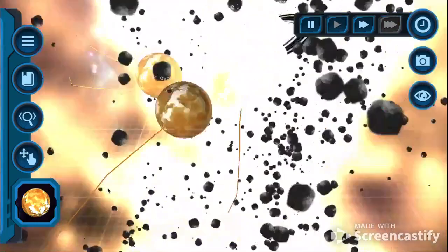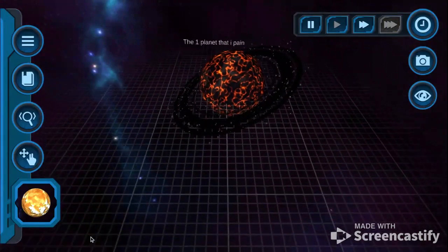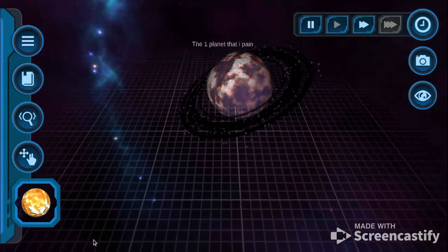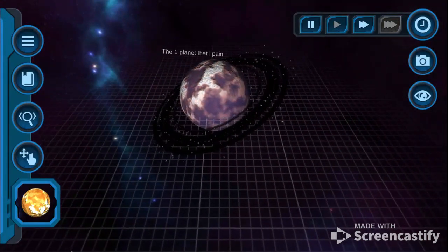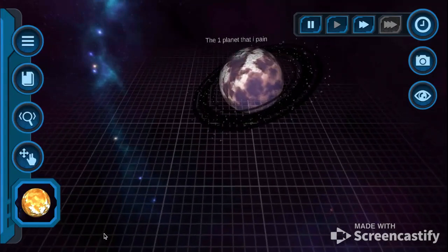Holy! This is insane! Imagine if we got more views. So now what we've gotten is an ice planet with black rings and some parts surrounding it.